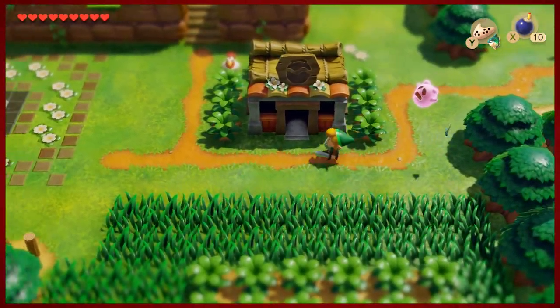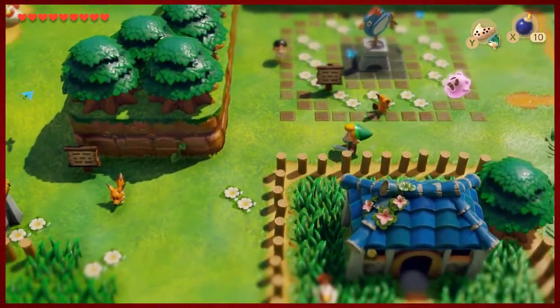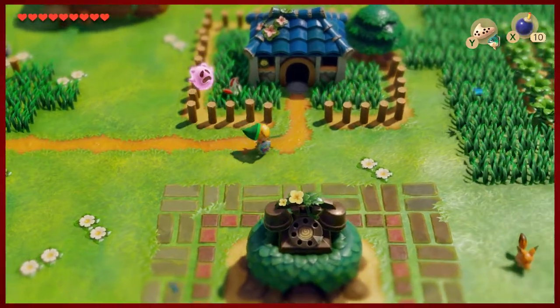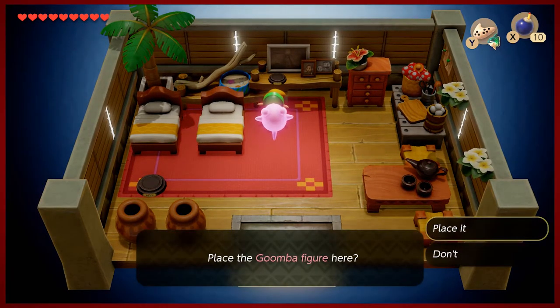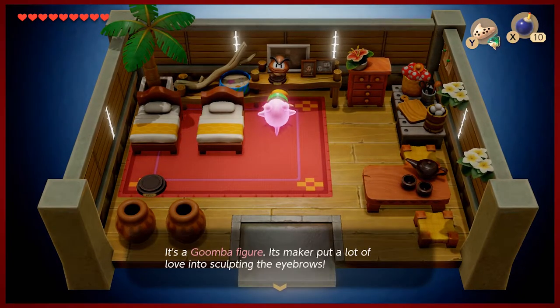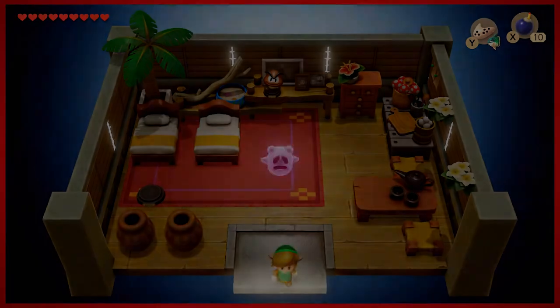One of the things we want to do is put away that Goomba that we got through the Trendy Game - it actually belongs here in Marin and Tarin's house. So we go ahead and toss the Goomba up. Goombas have very beautiful eyebrows - some eyebrow bleeding going on in fact.